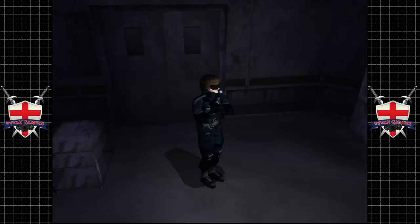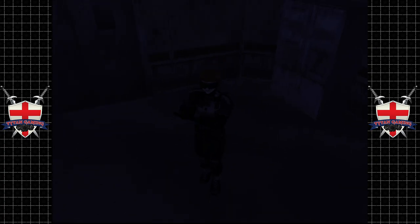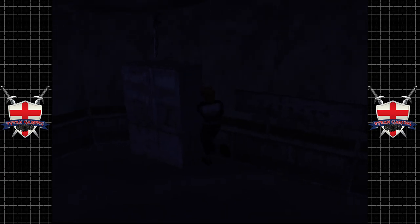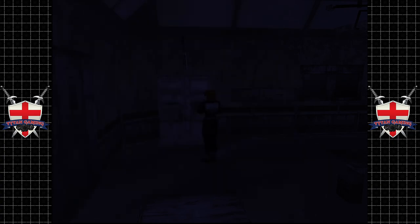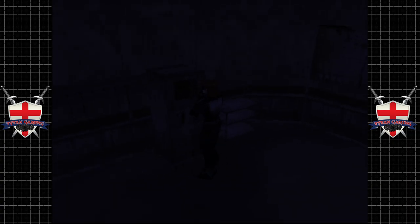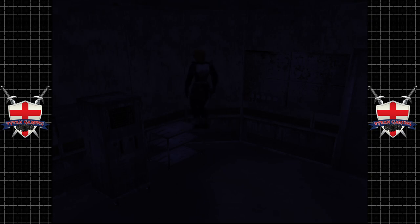Oh, there is a shotgun spinning above! How do we get that though? Having a fully charged torch is more useful than I thought — we can stand on things. We yeeted this thing across the bloody room. Can we pull this? No, all right.